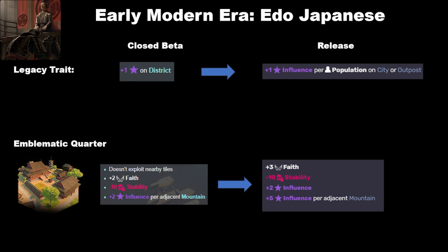The emblematic quarter, the Terra, which I have called one of the worst quarters in the game, has been slightly updated. It has increased from plus 2 to plus 3 faith, which isn't a big deal, but it now has a flat plus 2 influence and plus 5 influence per adjacent mountain instead of plus 2 per adjacent mountain. This makes it situationally useful, kind of like the Confucian school for the Zhou — you're not going to build this if you don't have mountains, but if you do, it'll generate an okay amount of influence. The Edo Japanese are probably strictly weaker than the Ming overall, but they're not bad.